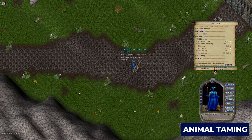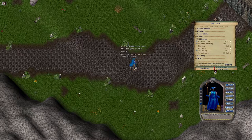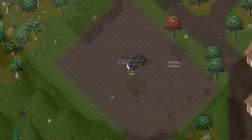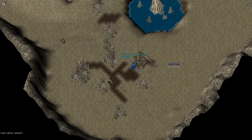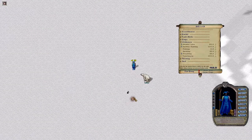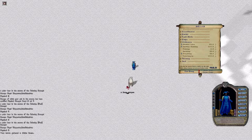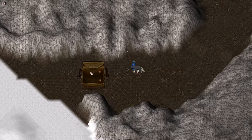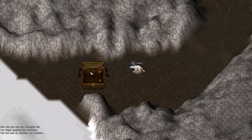You can tame and control animals on UO. There are a wide variety of animals you can tame, from dogs and rats to bears, beetles, and dragons. Once an animal is tamed, people usually refer to them as pets. You use the skill Animal Taming to tame pets, Animal Lore to control them once they're tamed, and Veterinary to heal them with bandages. Pets are controlled with chat commands such as 'all follow me,' 'all stay,' and 'all kill.' If your Animal Lore isn't high enough, your pet may not listen to you. If you feed a pet well for a week and keep them alive, they'll bond to you. Bonded pets can be resurrected using your Veterinary skill.